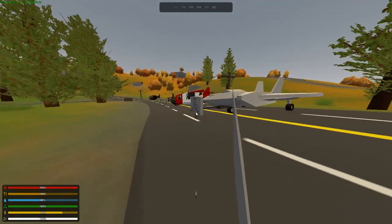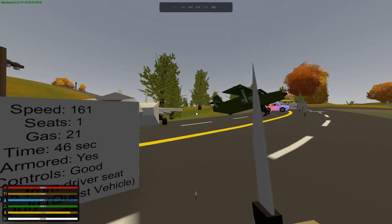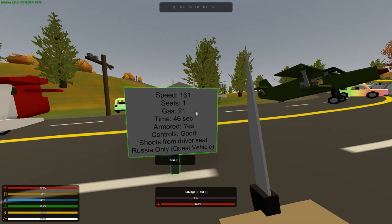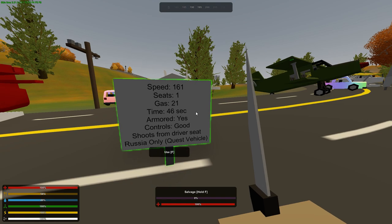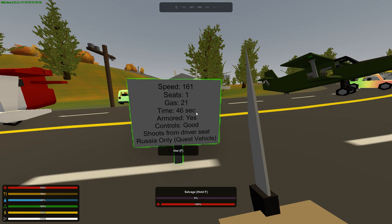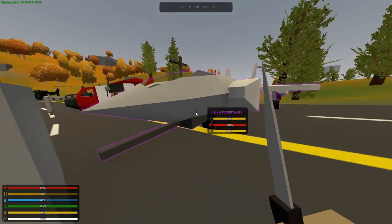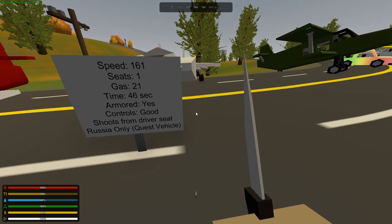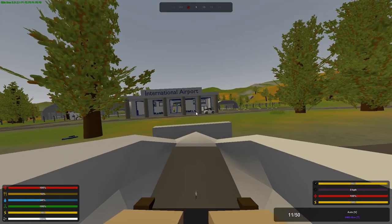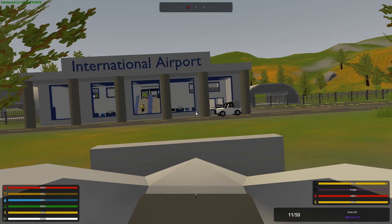Next we have the all-time best plane: the Fighter Jet. It's only available on Russia through the quest line as far as I know. It goes at amazing speeds of 161 mph, seats one, took 21 gas from point A to point B, and only took 46 seconds — that is fast. It is armored with good controls, though sometimes hard to control at such high speeds. It shoots from the driver's seat, which is the only vehicle in Unturned that does that as far as I know.